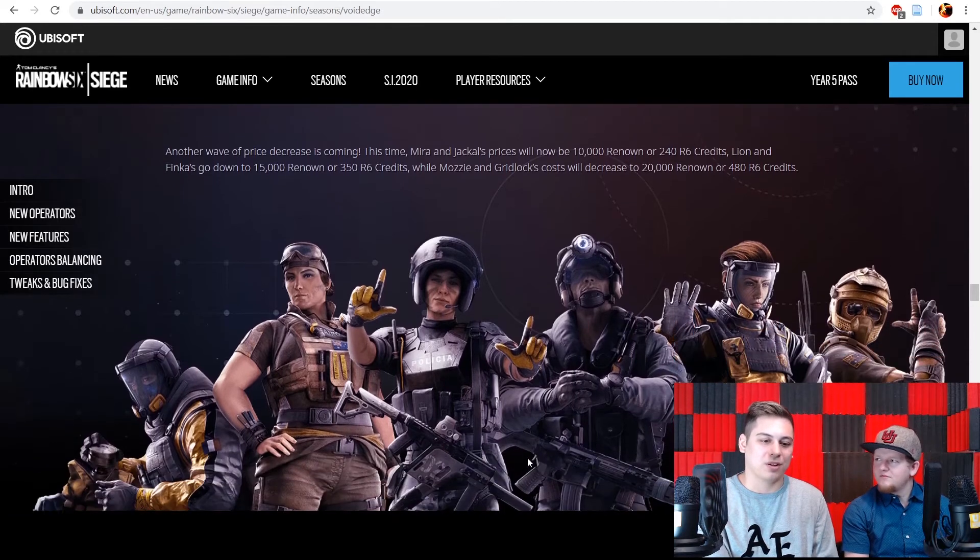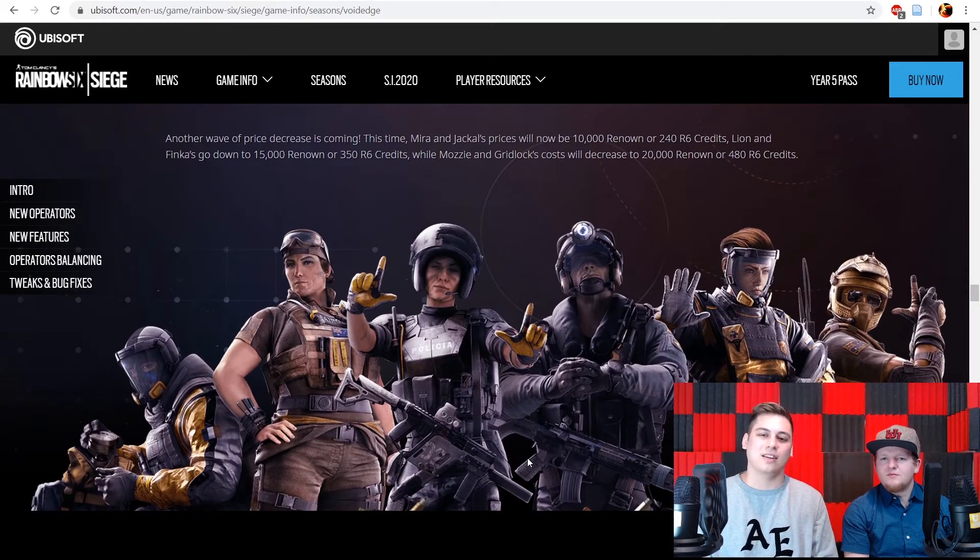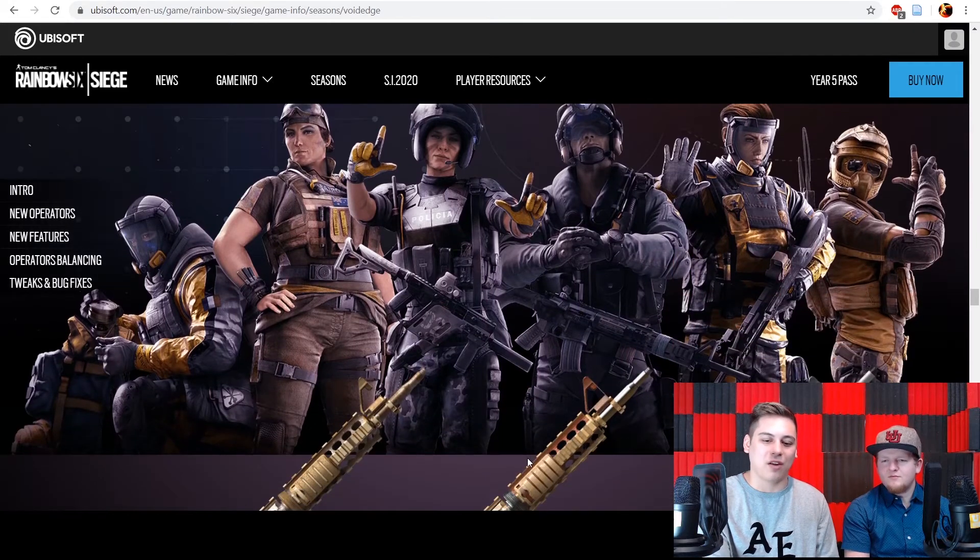There's an operator price decrease happening — not just a seasonal sale but specific operators getting permanently cheaper: Lion, Gridlock, Mira, Jackal, Finka, and Mozzie. For example, Finka is now 15,000 renown instead of the original price, so it's still a grind but at least it's cheaper. Worth checking out if you're looking to buy any of those operators.